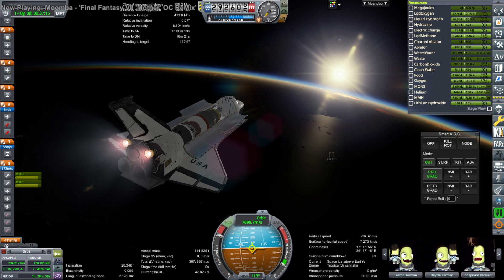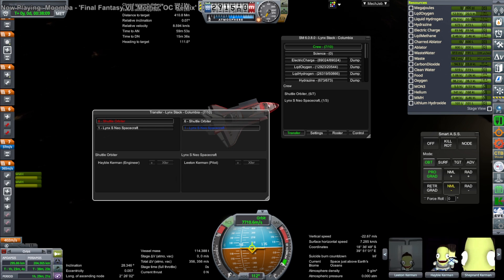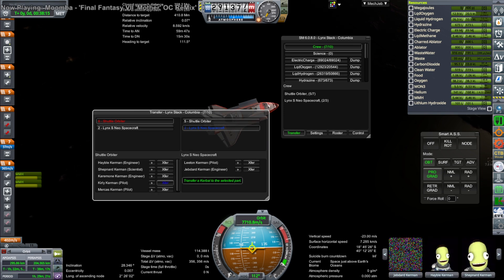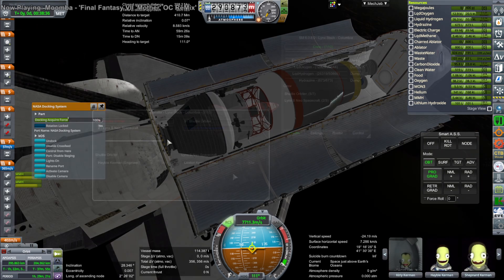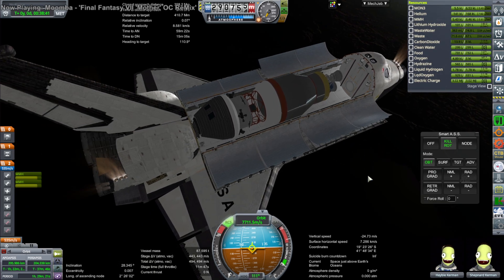It would be more efficient if I had the smaller Centaur, so we're not carrying extra dry mass. It would also be more efficient if I had a better methane-oxygen engine on the Lynx's service module, because that one is currently a pressure-fed engine that isn't particularly efficient — about 340 to 350 seconds of ISP. We could certainly do better on that, but we might as well start off with some margin and work from there.